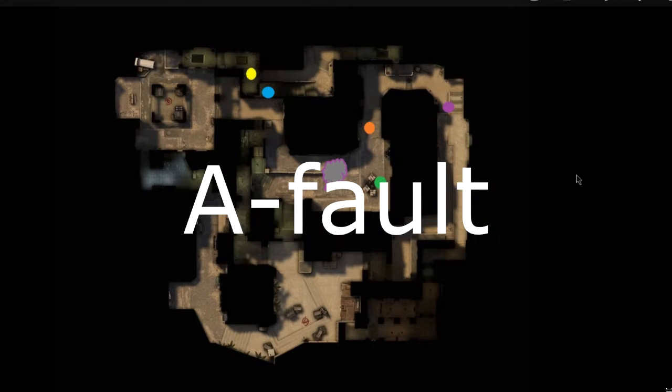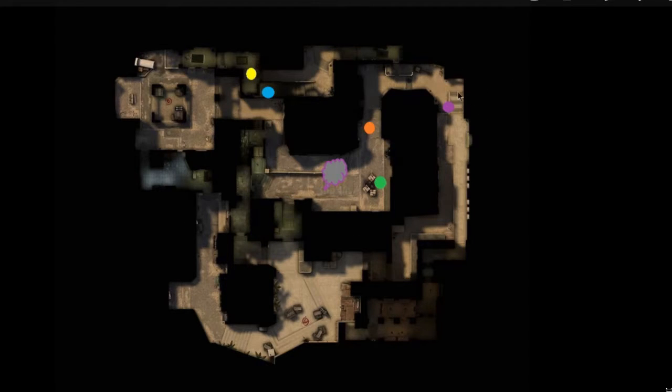This one's called the A-Fault, because the A player will be playing solo back in spawn. We're going to be set up towards B — blue watching underpass, yellow watching apartments, orange covering green, who's going to be smoked behind boxes from purple. Orange is covering the close push-up, and green's taking safe angles watching for a push. We'll hold this default until either we get a pick, or at a certain time we'll run one of our set strats.